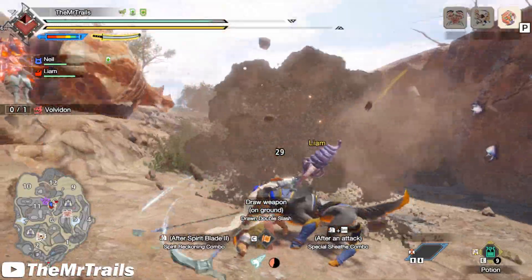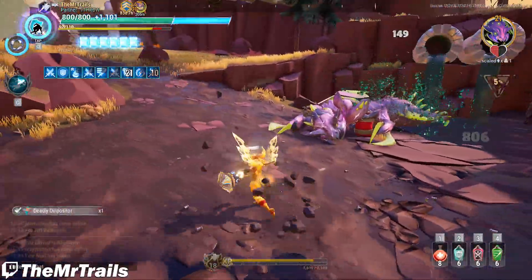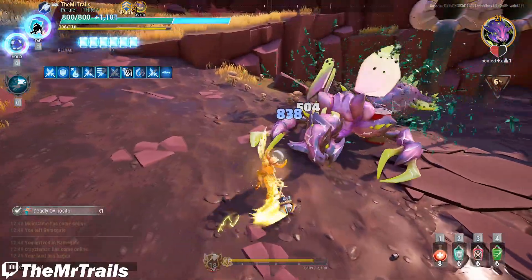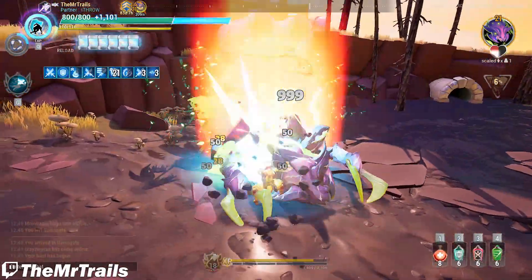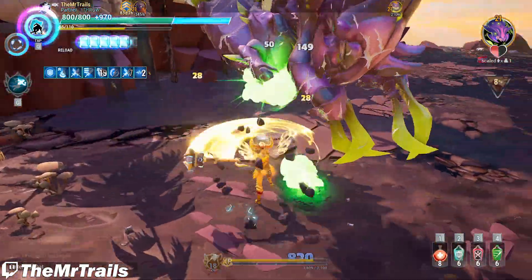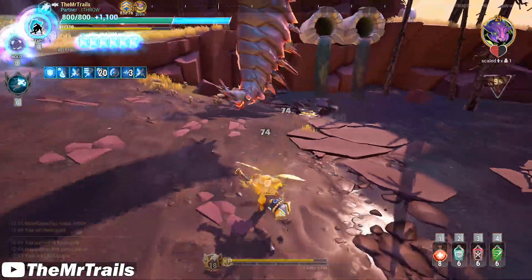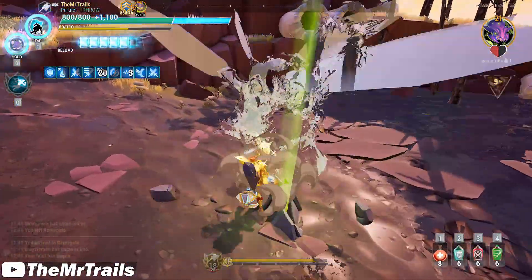This doesn't seem like it would be incredibly difficult to pull off either. Basically, you'd just be skipping a step where the game is checking for updates and internet connectivity, and putting yourself into Ramsgate without having to join an already created lobby. It would also make sense for Dauntless Trial leaderboards to be disabled in an offline version, since you wouldn't be sending that gameplay data to Phoenix Labs.